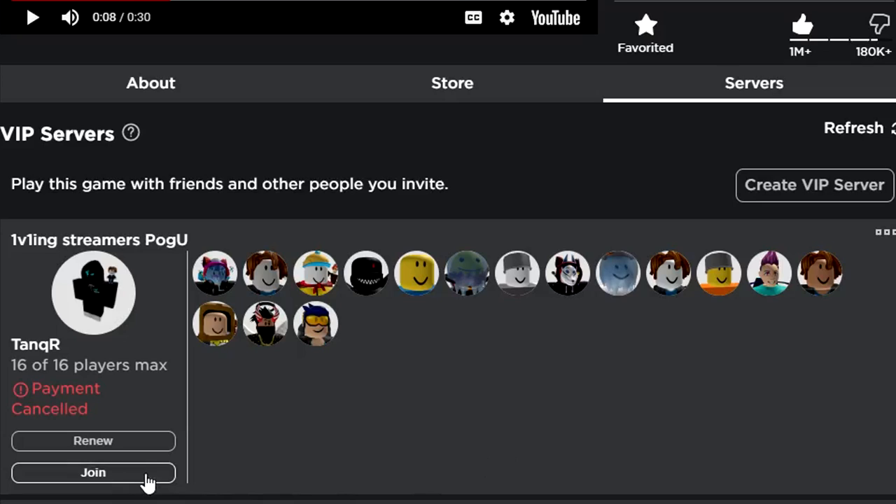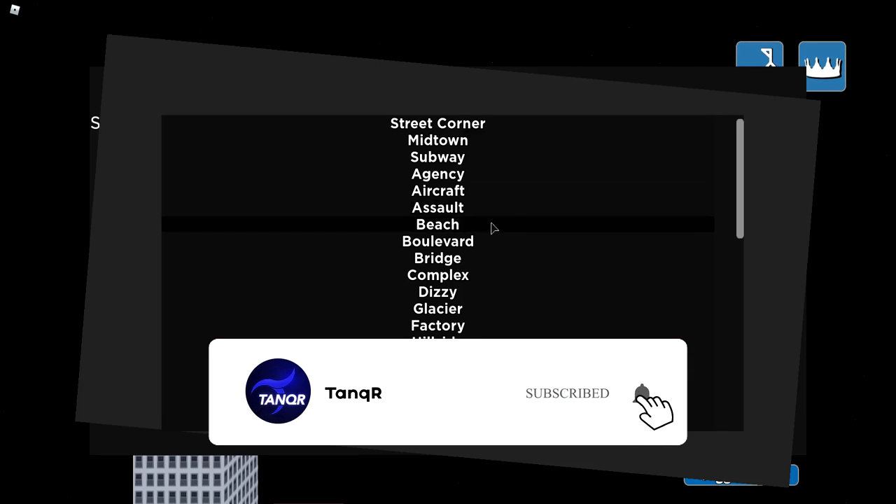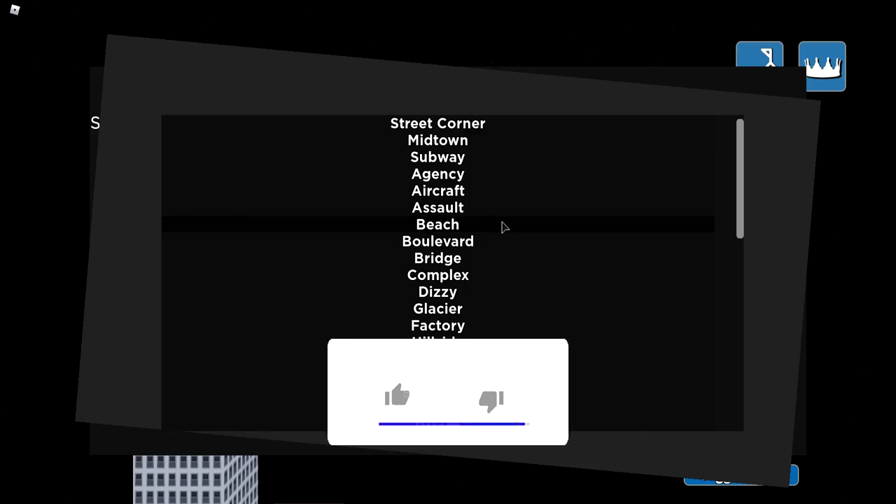I'm going to be using my private server, which I'll leave in the description down below if you want to do this for yourselves and vote for the map that's needed. Pressing L on your keyboard, you can go ahead and select the map and set it to Street Corner.